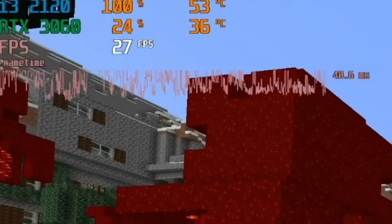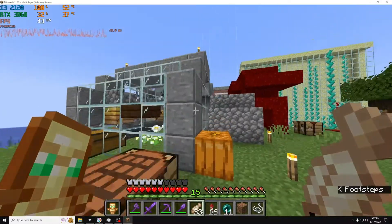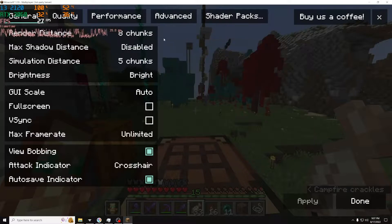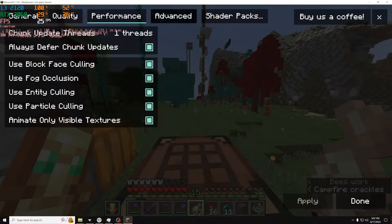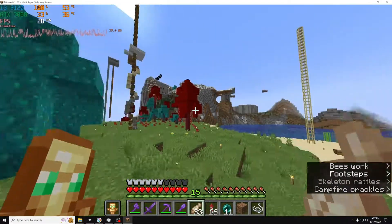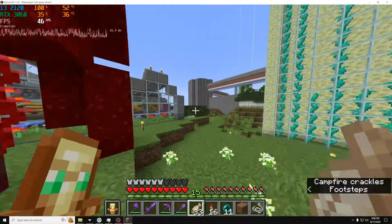As you can see, the frame time graph in the top left of the screen shows a line that is incredibly stuttery, which makes the playing experience feel very bad. The current in-game settings I'm using are 8 chunks render distance, 5 chunks simulation distance — this is the quality tab, the performance tab, the advanced tab — and shaders are turned off to give it the best chance possible. It is still lagging and will fix itself eventually, but it will still be super stuttery when going between chunks.